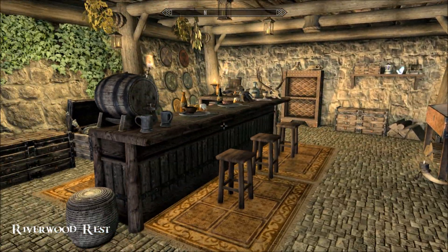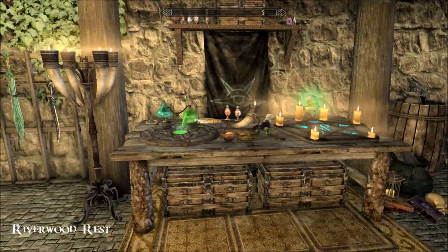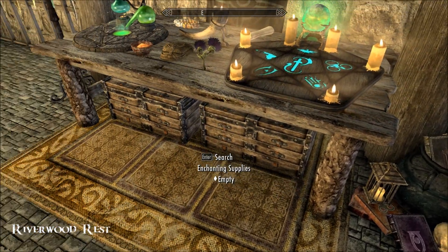A bar with a mead keg — oh yeah, oh my god, okay now it's stuck in my inventory. Enchanting, alchemy, nice little bits of deco.